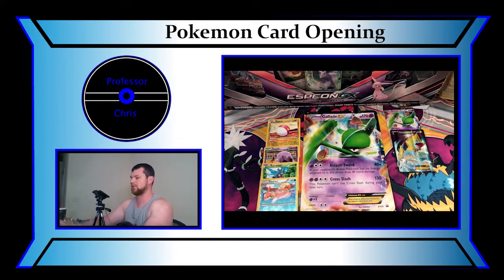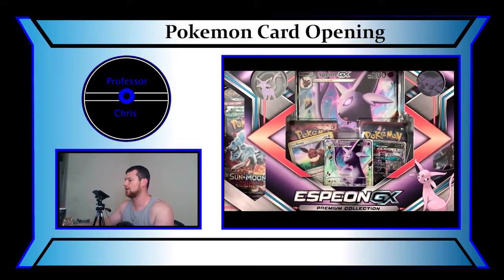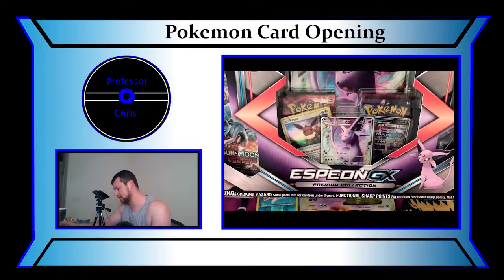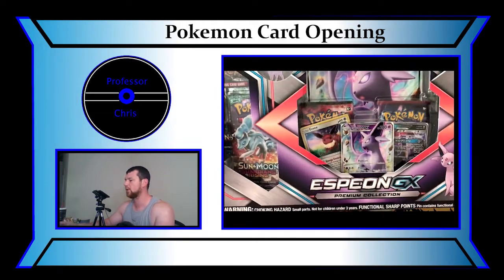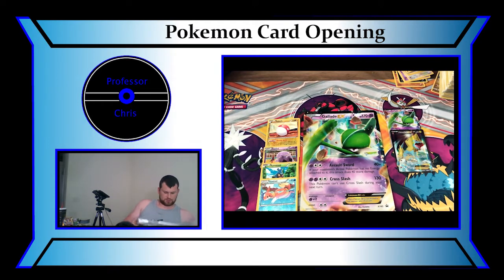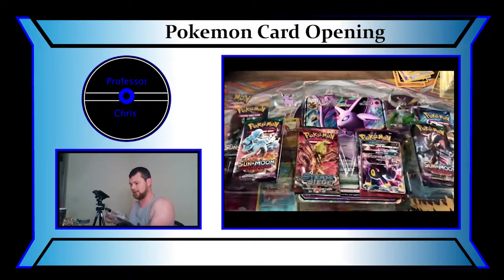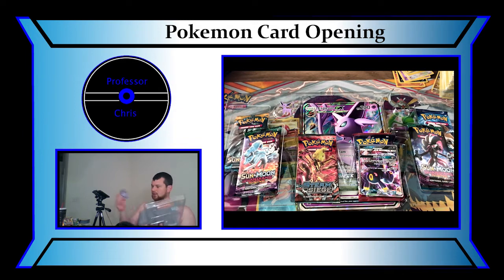Looks like we're off to the main event, which is this Espeon GX box — found it on sale at Walmart. As always we have a Full Art Espeon, and on the right there it looks like it's flipped over, probably the other form. We have an Eevee, we have a couple packs, a Full Art, and we get a pen. Let's open that up. It's an Umbreon on the other side. Let's get this top off carefully. There we go — there is the pack. We'll get the Eevee.